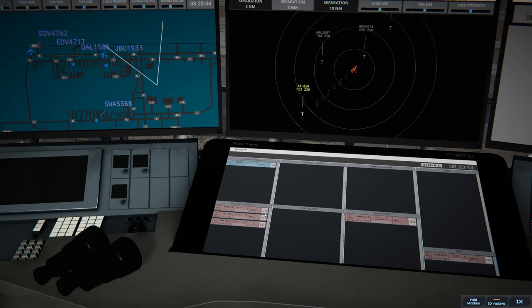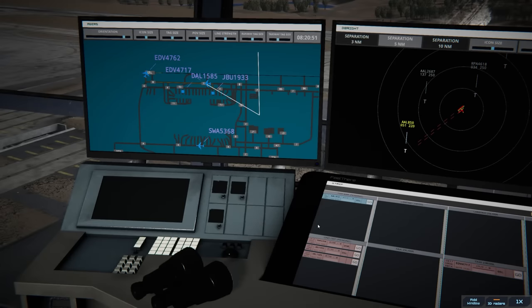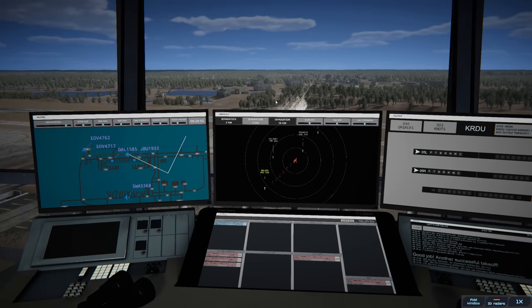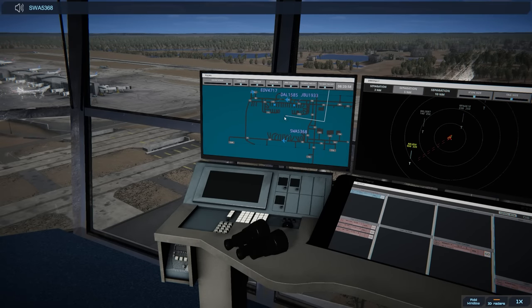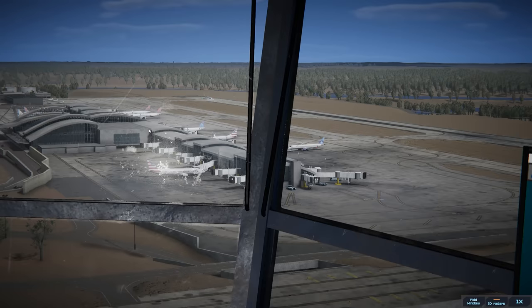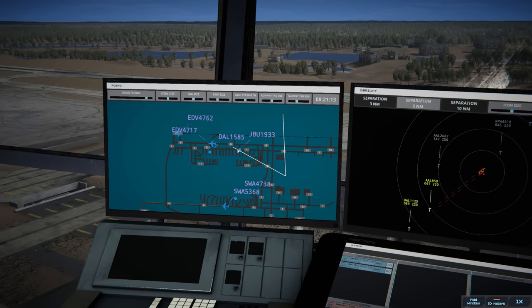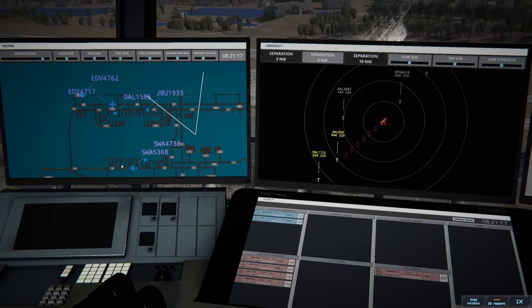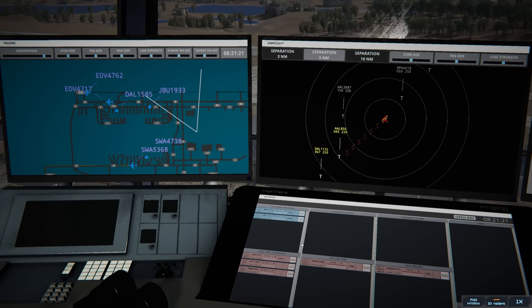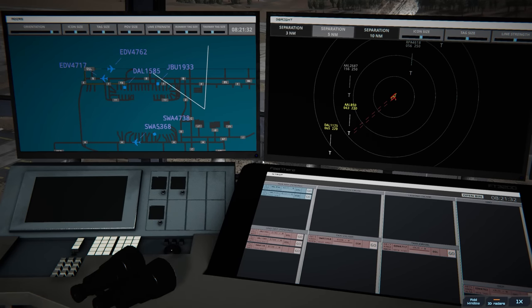Southwest 5368 ready to taxi: runway 05 right via Alpha — he'll take Alpha down to 05 right. We're going to have another Southwest as well, and Delta called in. Southwest 4738 with information India — 5368 is on the taxi. Delta 1585 pushback approved, expect runway 05 left. JetBlue is almost ready to go. Delta 1585 — let's get their strip organized.